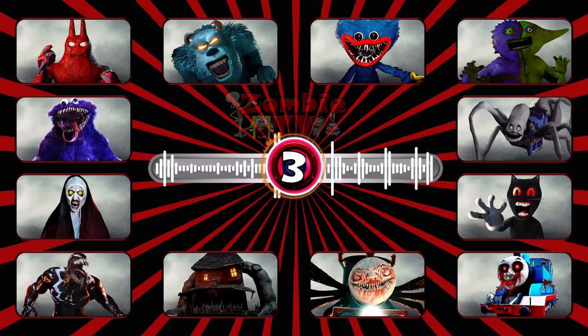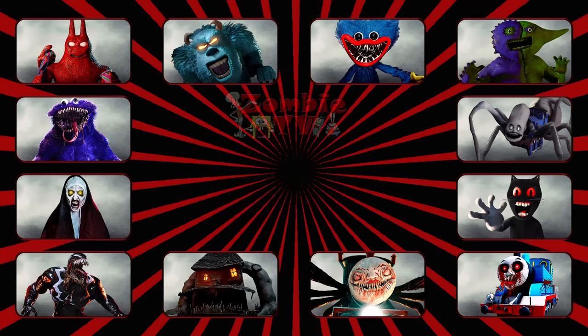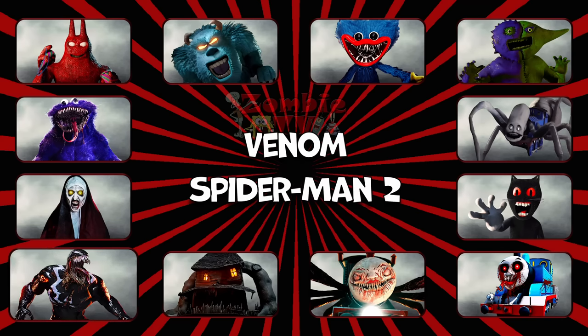Round three. This monster is the alien symbiote. The symbiote covers the host's body, giving it a black appearance with a white spider symbol on the chest. It's Venom from Spider-Man.